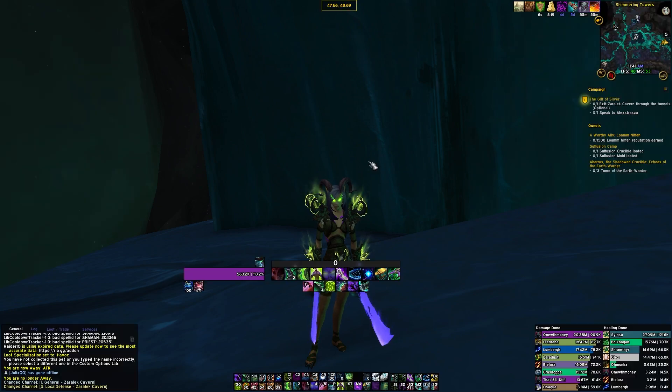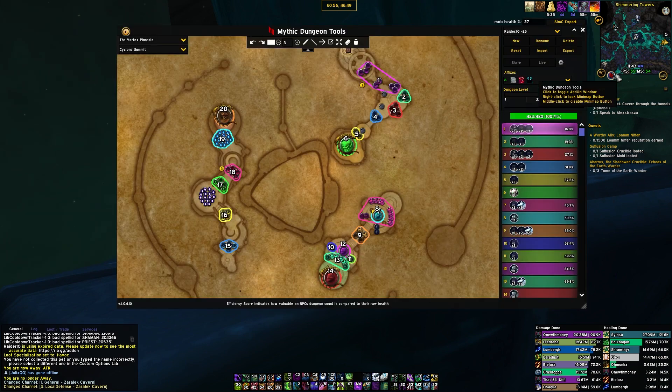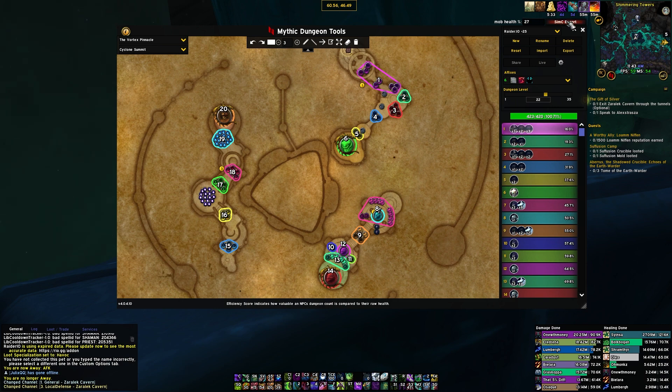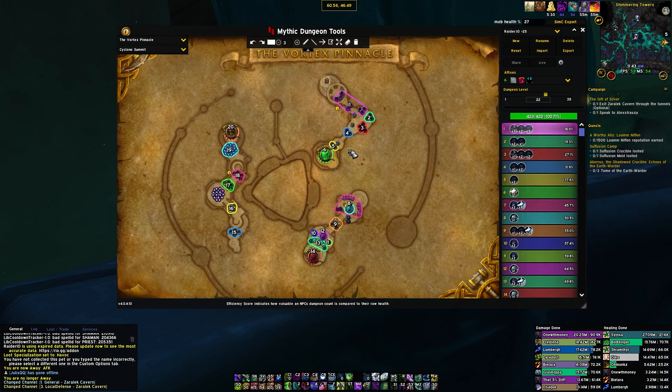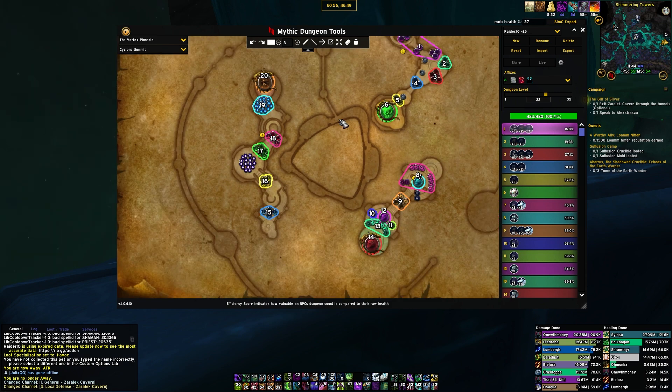Today we're going over all of the dungeon builds. In the sims I've used a WeakAura — which I'll link in the description — to give me a SimC export, which allows me to sim each individual dungeon route. One key assumption is that you're dealing 27% of a mob's health, which in an equal group is roughly true since three DPS each account for about 27% and the tank and healer account for the small remainder.